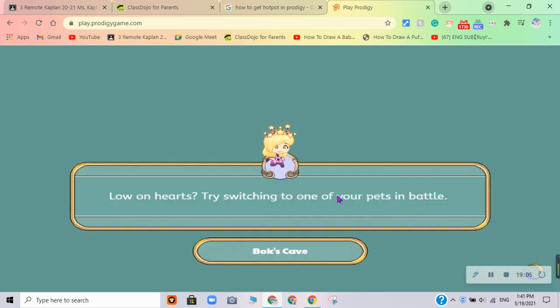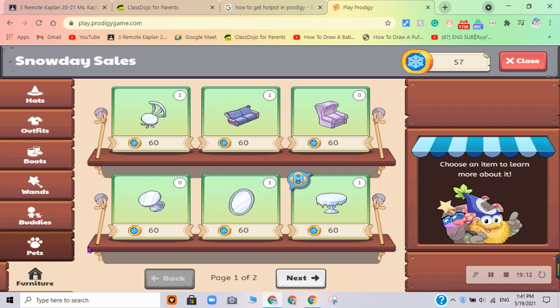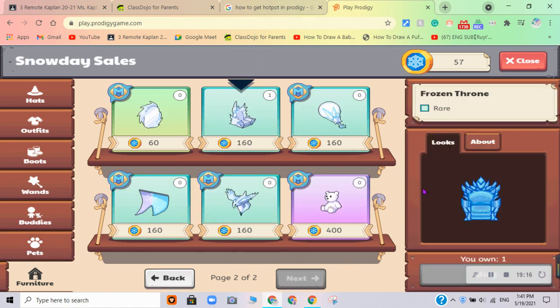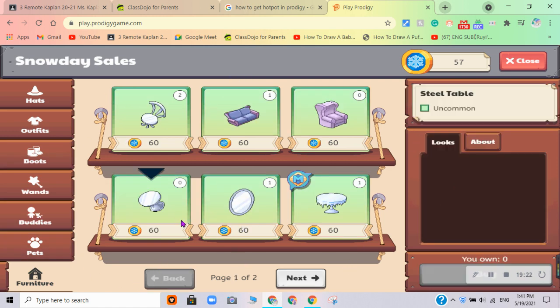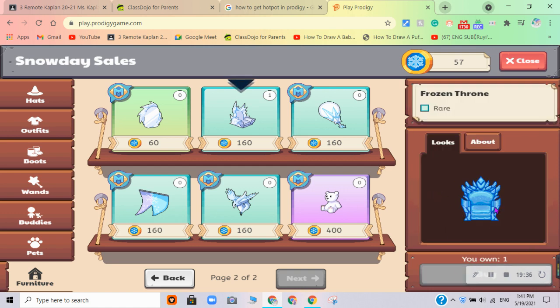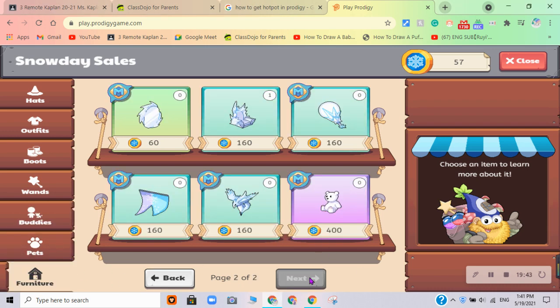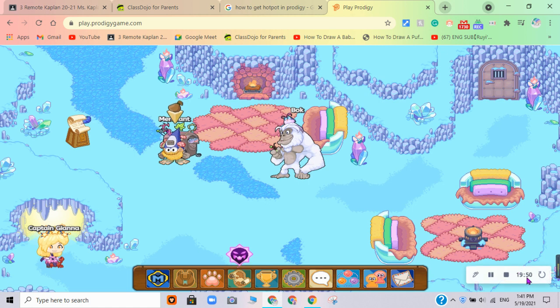This video is seriously going to be 20-something minutes long. We're going to go to the merchant. Furniture - ooh, a nice throne, that's really cool. There's only two pages: seat table, icy table, brown mirror, couch, purple chair, steel chair. The only thing I want is a throne. The throne costs a lot - it costs 160. I seriously cannot buy anything. So goodbye guys, have a good rest of your day. Bye-bye.